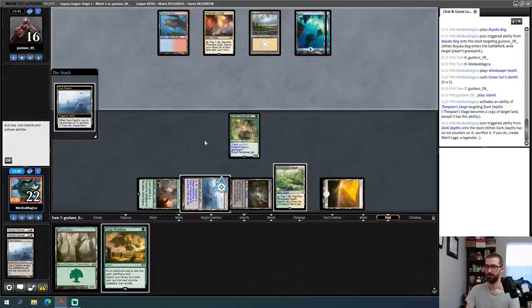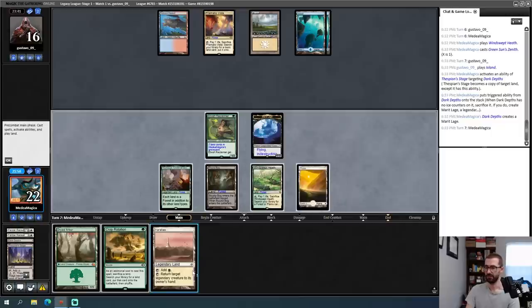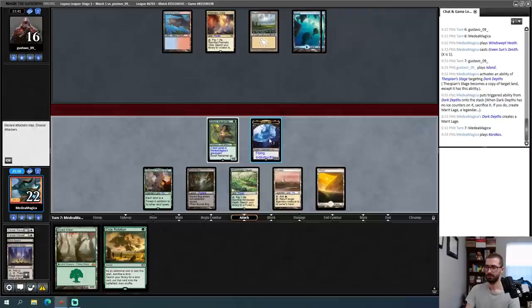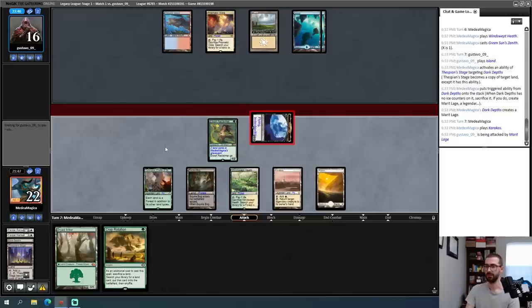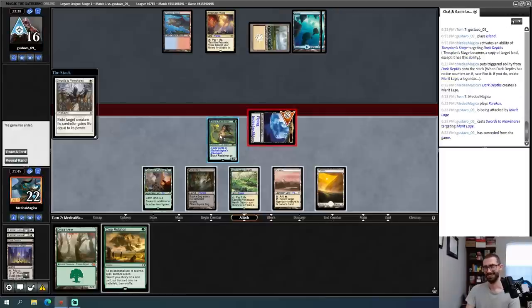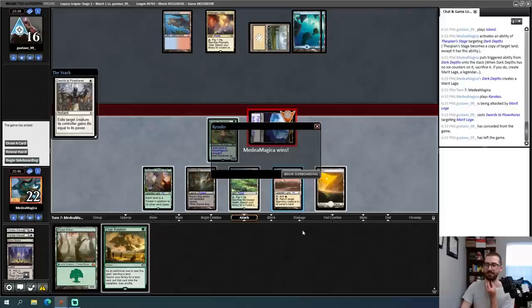Thespian Stage targets Dark Depths, pay one and two — keep the one with no ice counters, which allows me to make my 20/20 creature. I'll play out this land and I can't imagine a world where this doesn't kill. I very much like how I navigated that game — opponent never got a source of card advantage, never got a Teferi or Narset, which feels like what they needed.